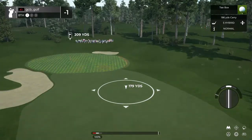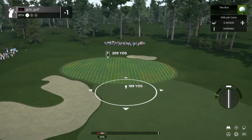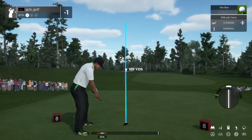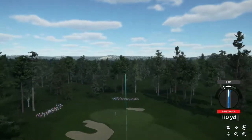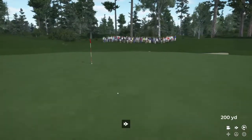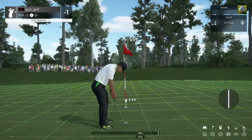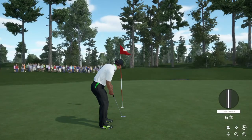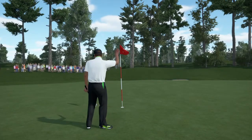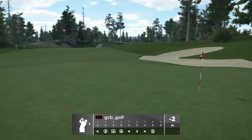Now we're teeing it up on the eighth hole. Kick left. And that's another green in regulation. Here's a six-foot putt. Nicely done, dropping it for the birdie. And after that hole, you're two under par.